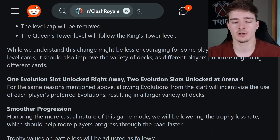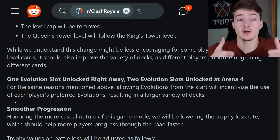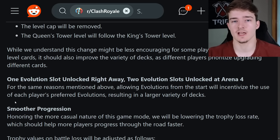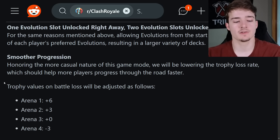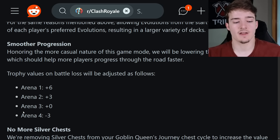For smoother progression, honoring the more casual nature of this game mode, they will be lowering the trophy loss rate, which should help more players progress through the road faster. One of the biggest complaints has been how long it takes to get to 3400 or reach the last arena to unlock the goblin machine. Trophy values on battle loss will be adjusted: in Arena 1, you actually gain trophies on a loss; Arena 2 you gain three; Arena 3 it evens out; and Arena 4 you only lose three. People are going to be playing it more as a result.